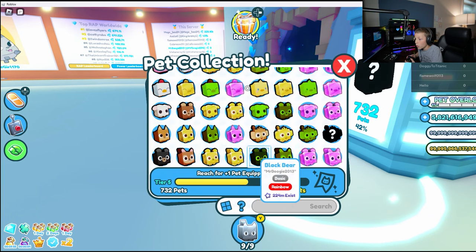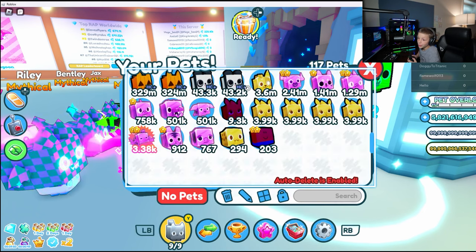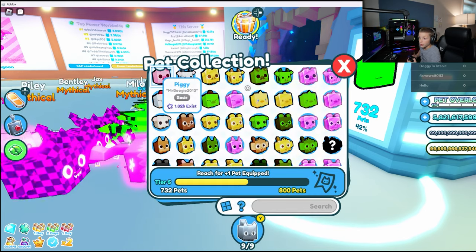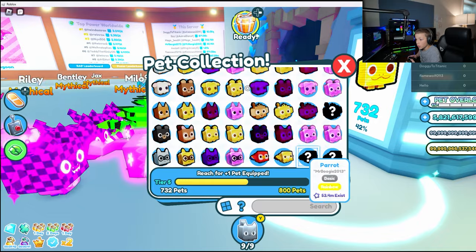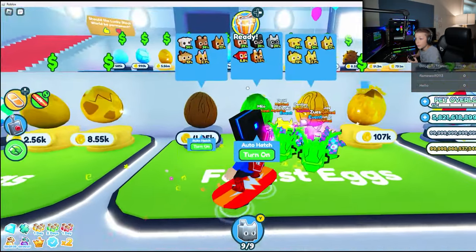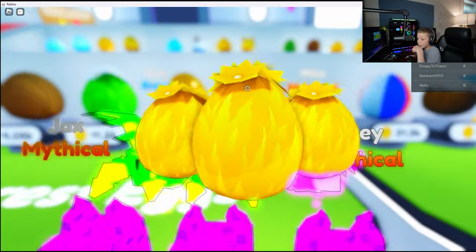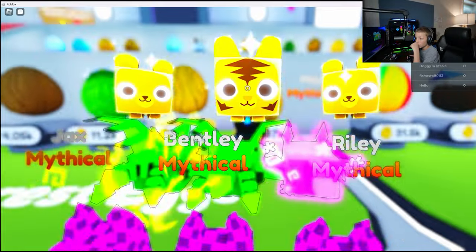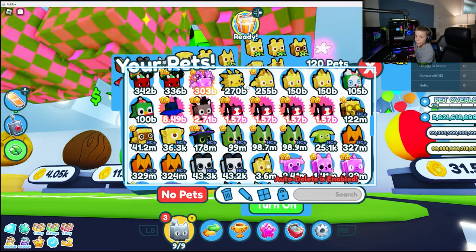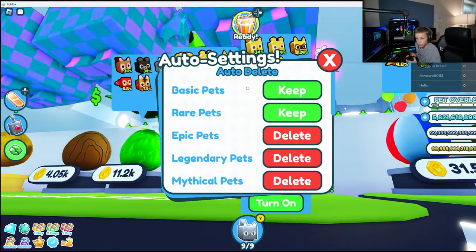Let's go over here and check my pet index and see what pets I need. A dark matter monkey — I don't have anywhere close to a monkey so I'll have to do that later. Rainbow parrot — on this egg, buy three, let's see what we get. I think that's an epic so I need to go over here.